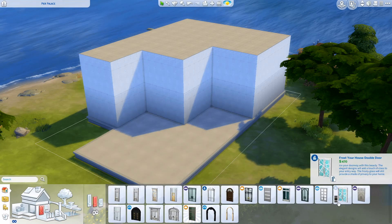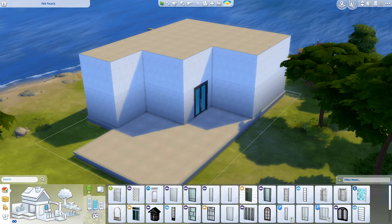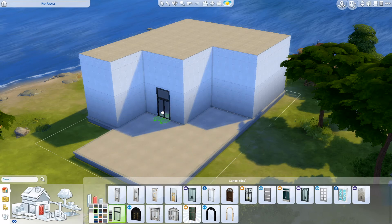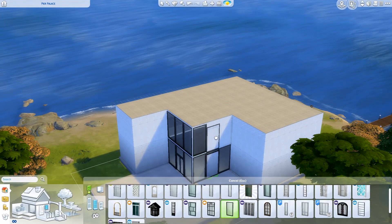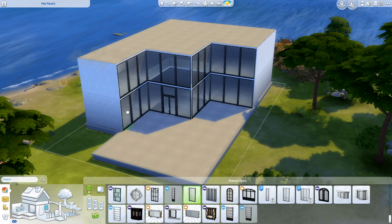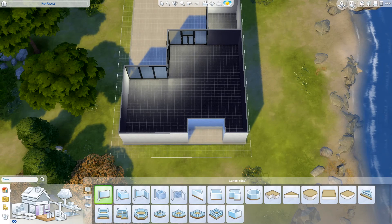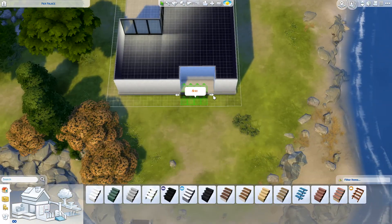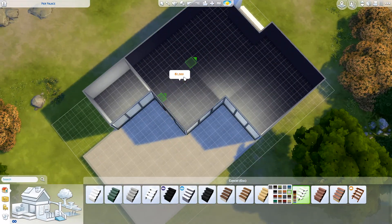It could be like a holiday home or it could be where they actually live. If they're really rich they can have a holiday home. There's a lot of windows — a lot of glass — because if you're out by the beach on a secluded island, you want to let in light.